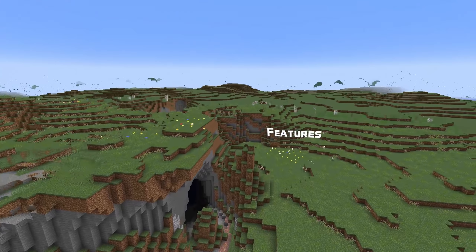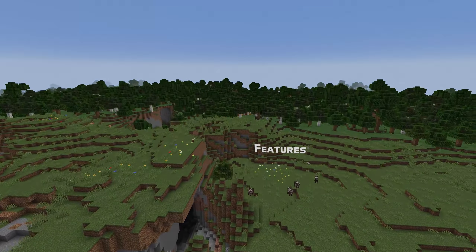In structure news, jigsaw structures now have a max distance from center field, between 1 and 128, which controls the maximum size of the entire structure.